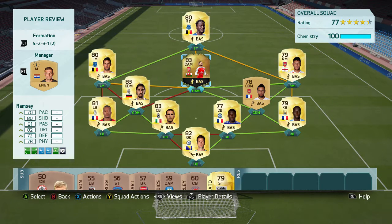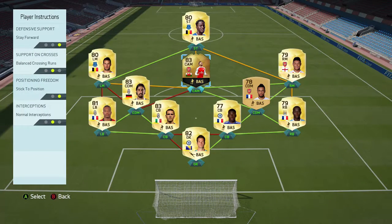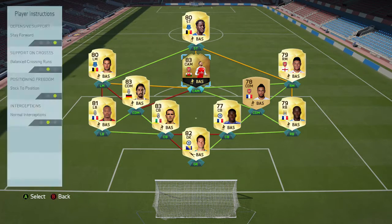This is the team that I used him in, mainly Premier League with a couple of Juve players in there, and the team actually was a lot of fun to use. I also thought I'd show you the player instructions that I used on Ramsey. I kept most of them the same, but I did tell him to stay forward. In-form Ramsey by default is a CDM; I'm obviously playing him at CAM, and because he has high/high work rates, I didn't want him to get back and defend, so I put the stay forward defensive support instruction on him.